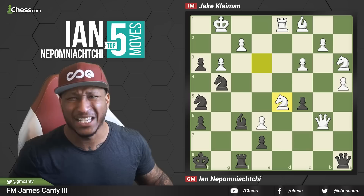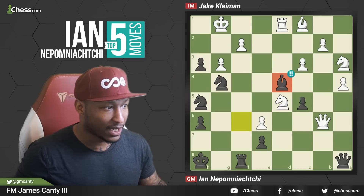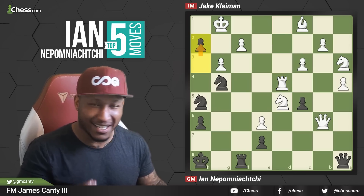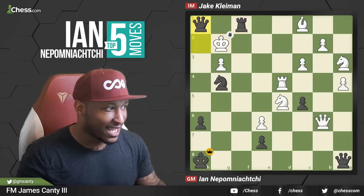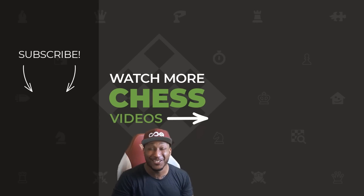One more time — that combo was very sick, that's why we saved it as the best for last. Knight D5, Bishop D4 breaking the connection, Rook takes, H2 check — look at all the pieces in this combo. Knight takes G3, the Rook, and then the pawn — he used everything. That was brilliant. Hopefully you enjoyed this video, and if you did, make sure you check the videos right after this. We'll see you on the next one.